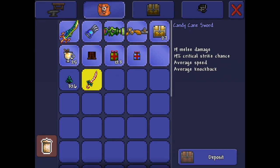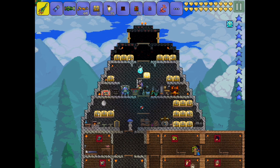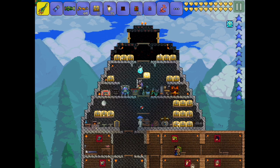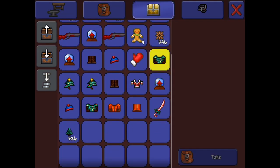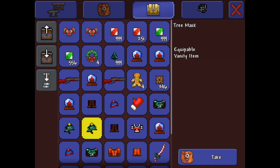We got the candy cane sword, which is the last thing I really wanted to get, so I'm really happy about that. I'll just keep opening all the rest of the presents. I only have 123 or 124 presents left. I had to place items on this chest because I had so much stuff and couldn't find room, and I'm having to quick-sell a lot of this stuff because it's just too much.